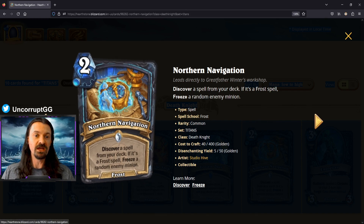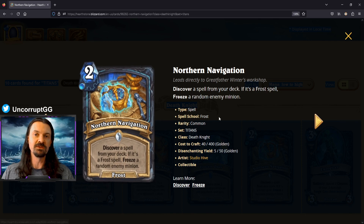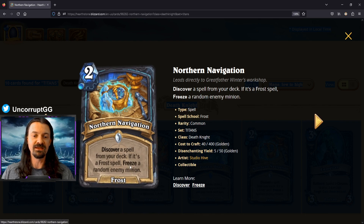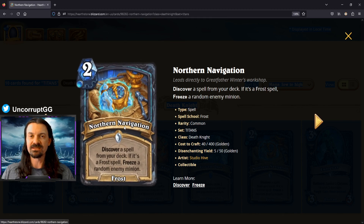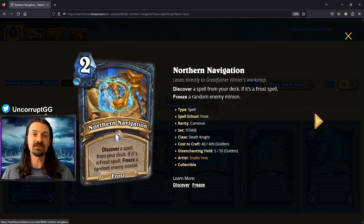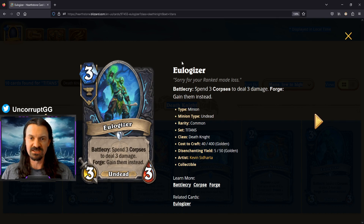Northern Navigation is another two mana spell: discover a spell from your deck, and if it's a frost spell, freeze a random enemy minion. Being able to tutor a spell from your deck is an interesting mechanic, but I'm not sure tutoring a specific spell is going to be all that great for a frost rune deck. I don't think this card sees play on purpose, but it may be good enough when randomly generated to be selected from a discover.